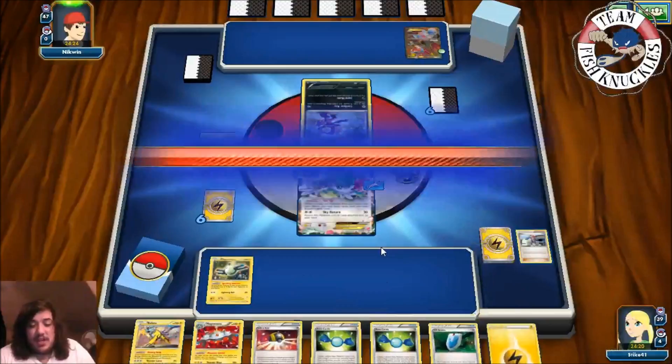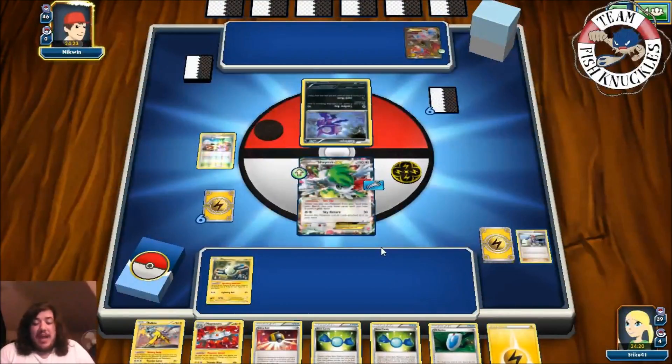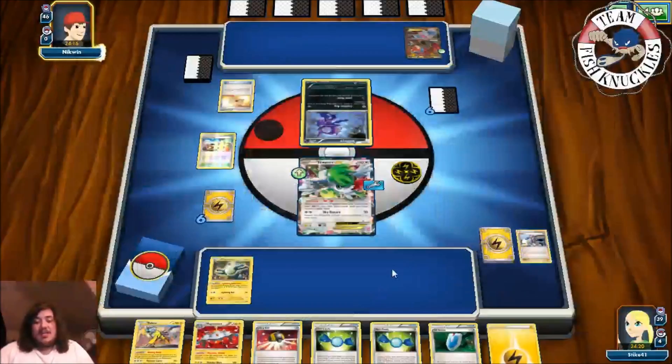Next turn we've got the Raikou, Rare Candy Magnezone, and a Lightning Energy. We can VS Seeker for an N. There's also a Professor's Letter to search the deck for two Energies. What kind of deck are we playing against? Sableye, Hydreigon — there's a Dark and a Psychic Energy.